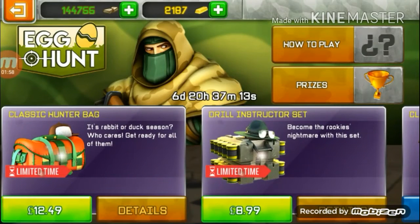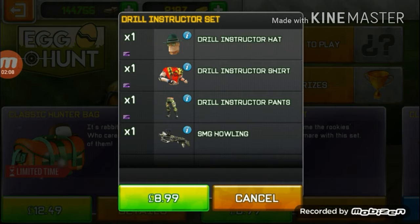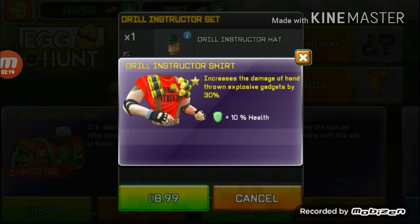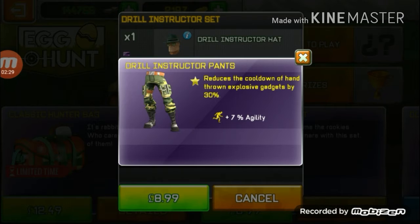The Drill Instructor Set — it says 'become the rookie's nightmare with this set.' It's got the Drill Instructor Head which increases the speed of hand-thrown grenade and explosive gadgets by 10%, increases the damage of hand-thrown explosive gadgets by 30%. The Drill Instructor Shirt and Drill Instructor Pants reduce the cooldown of hand-thrown explosive gadgets by 30%.